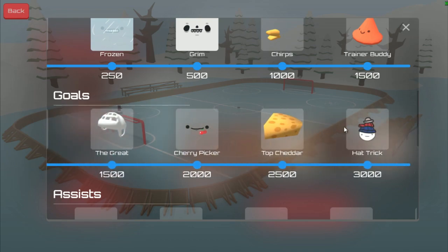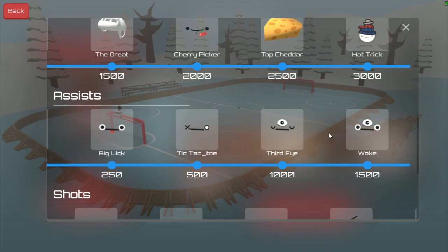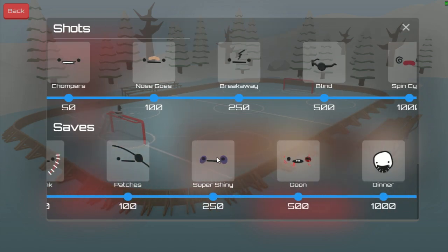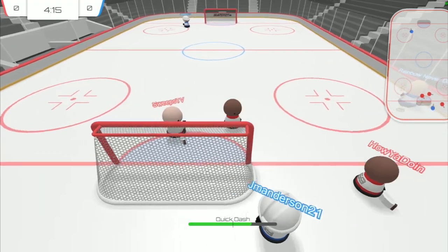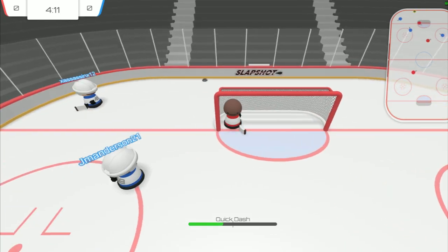That's going to do it for the video today. Slapshot is free-to-play on Steam right now, and I am not sponsored in any way. I want to thank Glacier Labs for finally getting a decent hockey game on PC, because it's been way too long. And EA, if you're watching this, for the love of God, give us an NHL game next year. Thanks for watching, and I'll see you guys next time.